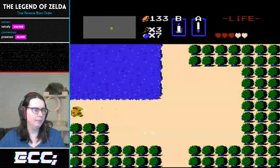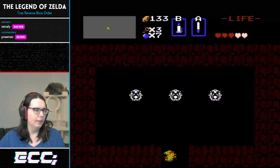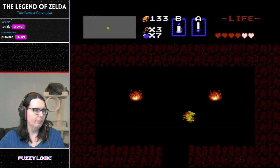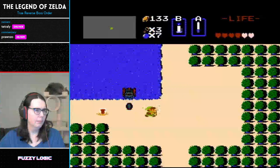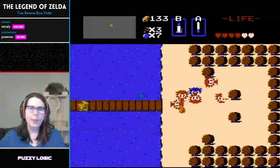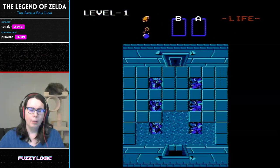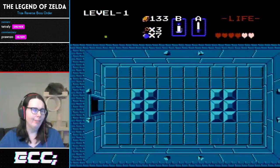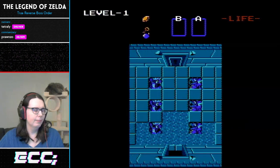There are just oodles of blue darknuts waiting to stop you from getting the recorder — it's not an easy level by any means. Tetreli is going to be stocking up on an extra heart for insurance, then getting the bow. The bow is the last item needed before we can get into level 9 — we need it to kill Ganon. You don't need to buy arrows like you otherwise might, because you're going to get the silver ones in level 9. That's the beauty of this route — we're saving 80 rupees.